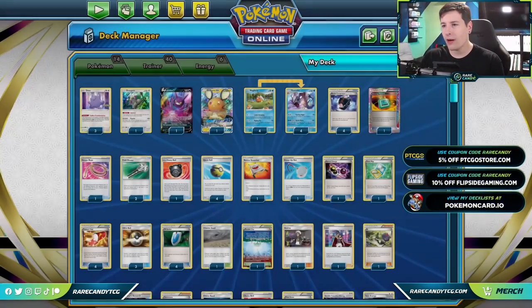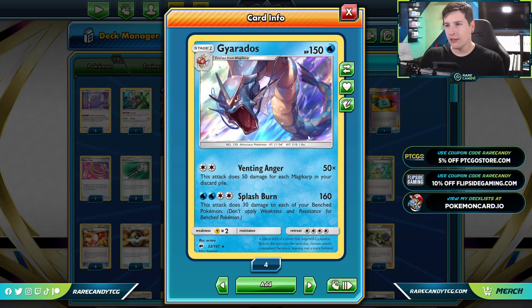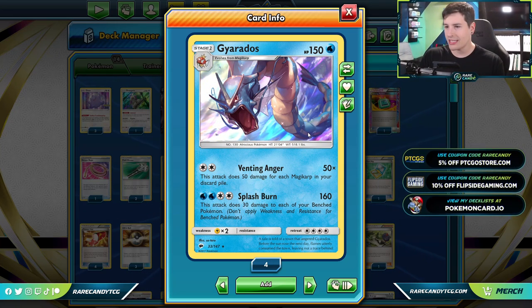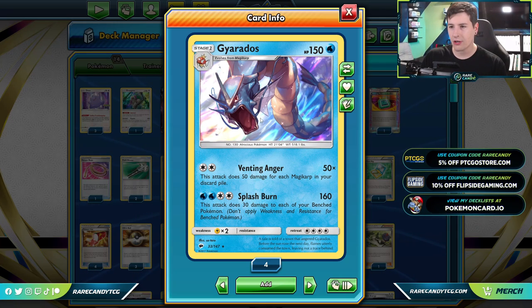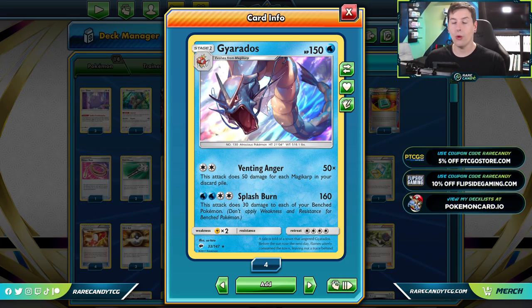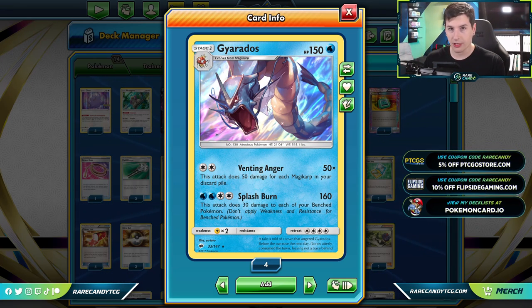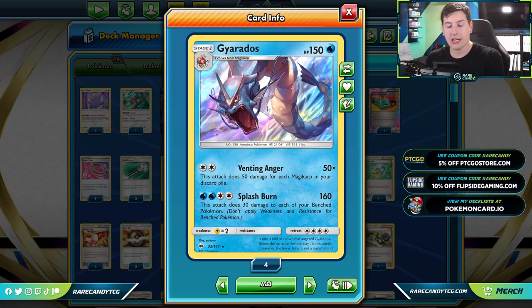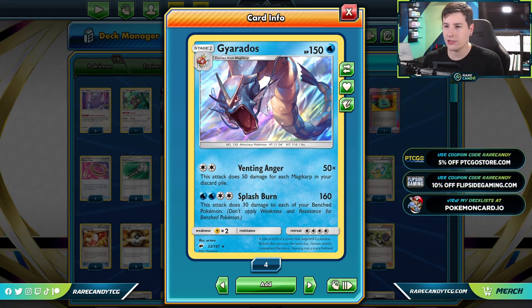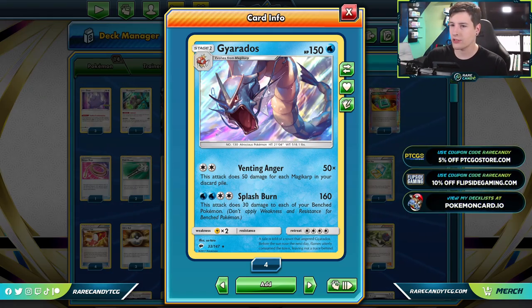Speaking of Gyarados, we are actually choosing to play the Gyarados from Burning Shadows — a very intentional choice. It has the Venting Anger attack, which does 50 for each Magikarp in your discard pile. Most of the time we don't want to evolve into Gyarados, but if we do run into something like the Vileplume from Burning Shadows that prevents our basics from attacking, this Gyarados could allow us an out against those locking decks. But most of the time, we're just trying to discard this guy.